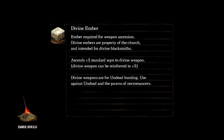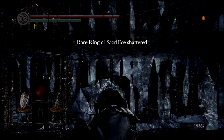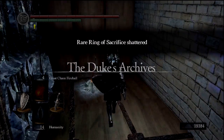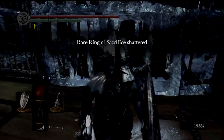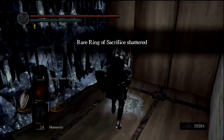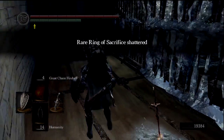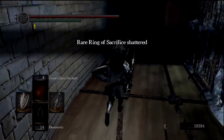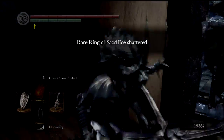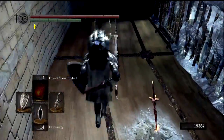So it's good to have a Cursebite Ring, which quadruples your Curse Resistance, giving you more leeway against him. So first we'll have this bonfire here. The Ring's shattered — I don't even want it anymore. In fact, I have a couple of Rare Rings of Sacrifice. English is my first language, I can read this sentence very quickly.